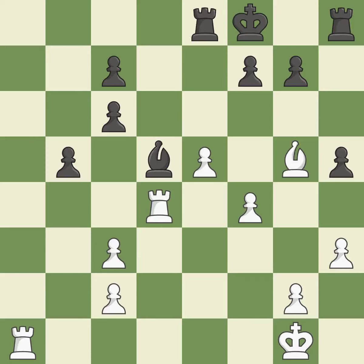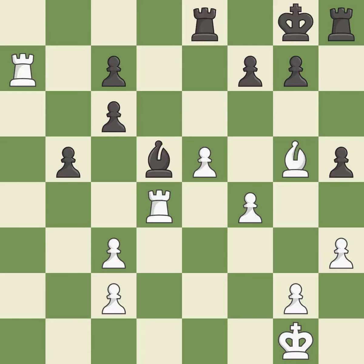This defends a pawn that was under attack and had no defenders — it is the only move that works, a great move. This confines the opponent's king while also moving a rook to the seventh rank, activating it. Now that the rooks can see one another, they can defend one another. That pawn was free for the taking.